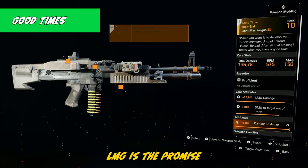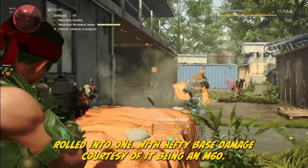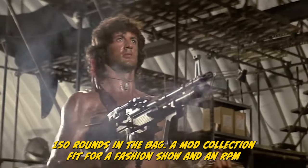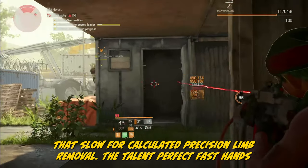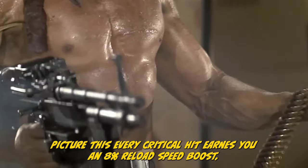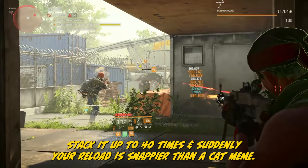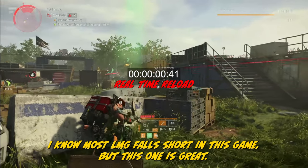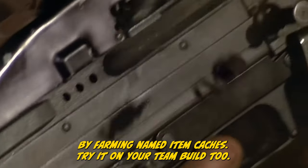Good Times LMG is the promise and the punchline rolled into one. With hefty base damage courtesy of it being an M60 — alias 'the pig,' Rambo's weapon of choice — boasting a whopping 150 rounds in the bag, a mod collection fit for a fashion show, and a slow RPM for calculated precision. The talent, Perfect Fast Hands: every critical hit earns you an 8% reload speed boost, stackable up to 40 times, and suddenly your reload is snappier than a cat meme. Most LMGs fall short in this game, but this one is great. Get it in the DZ or by farming named item caches.